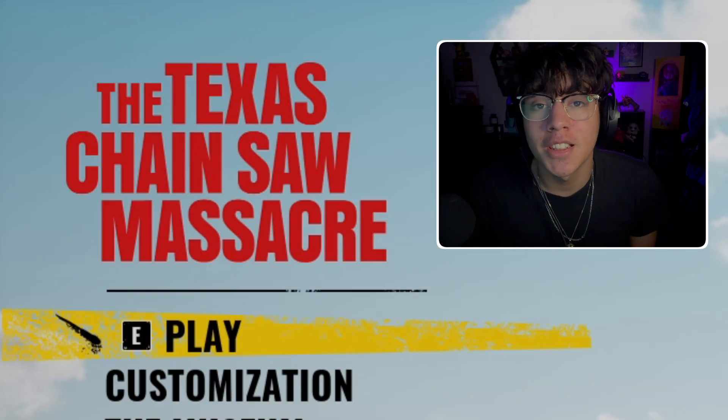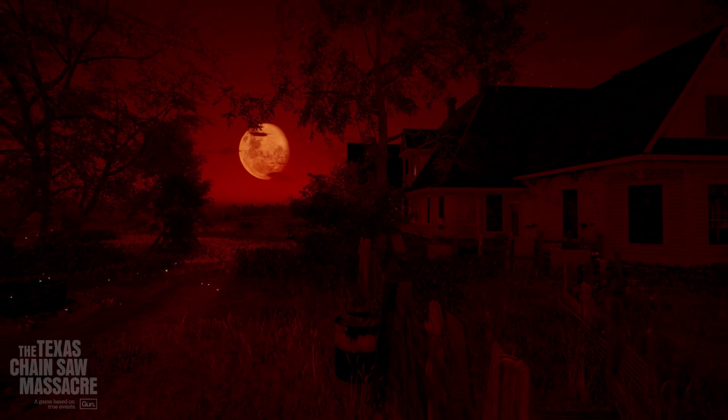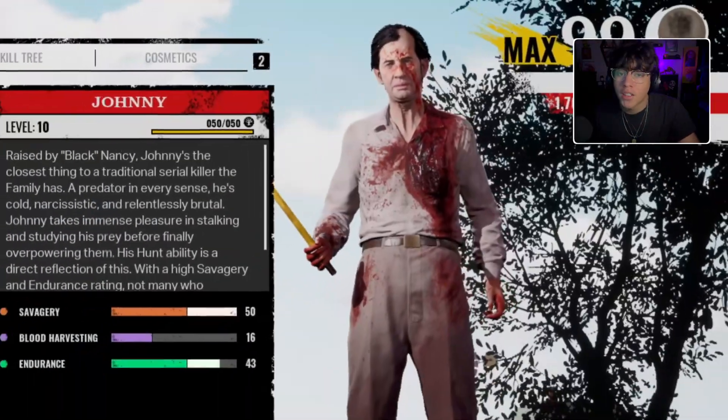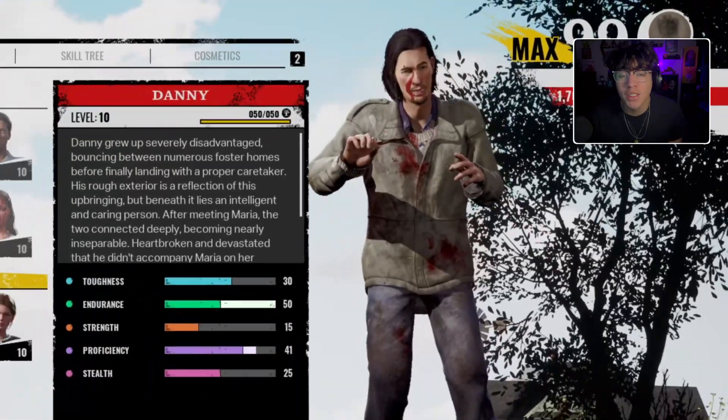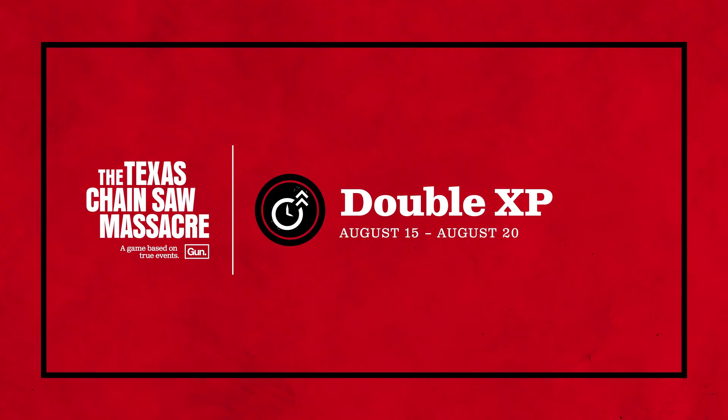Hey guys, welcome back to another TCM video. Today we'll be showing off the limited time Blood Moon variant for the Family House. We had three amazing games even though this game is super buggy and broken right now. We played one match as Bubba, one match as Cook, and one match as Hitchhiker.